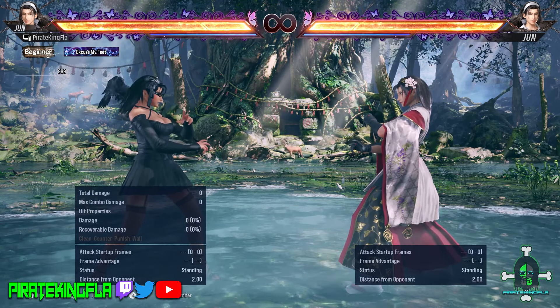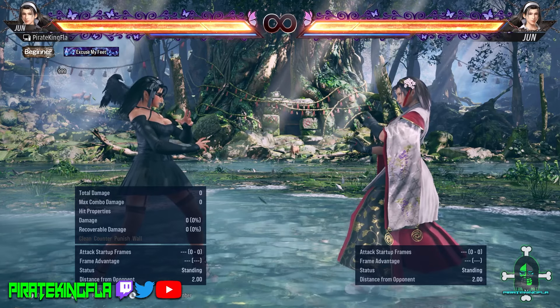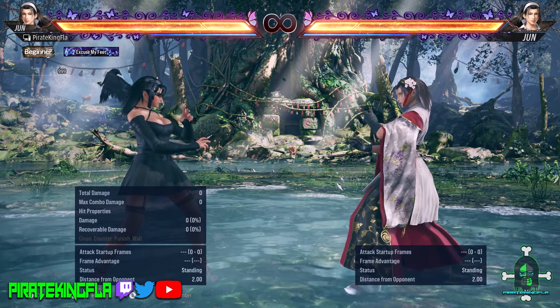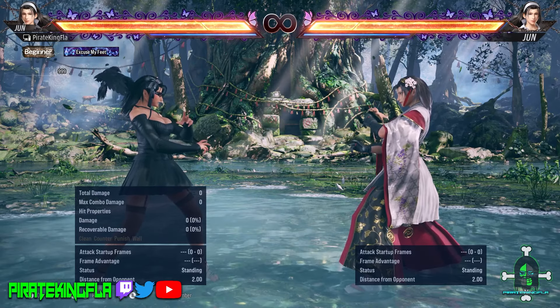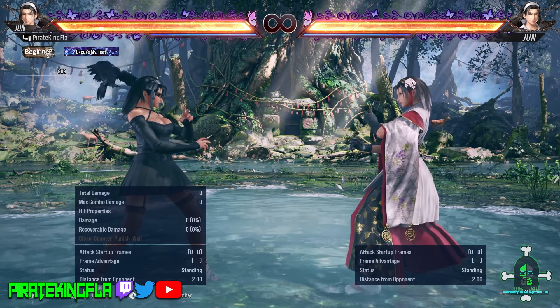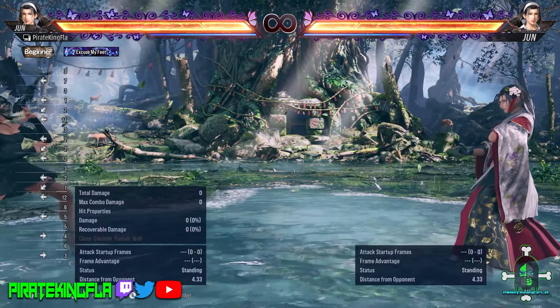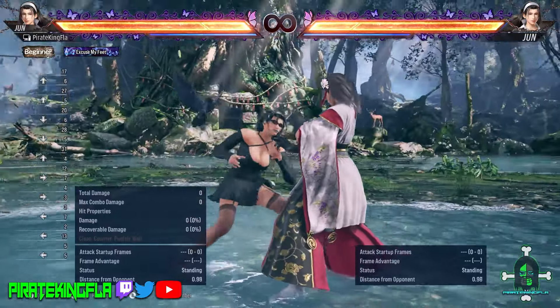What type of character is Jun? Jun is very well-rounded, kind of like a jack of all trades — very versatile. She has the ability to be played defensively but also has very good offensive tools that take advantage of the aggressive system in Tekken 8. Movement-wise she is not bad. She has a solid back dash and her side steps are not bad either. They get the job done.